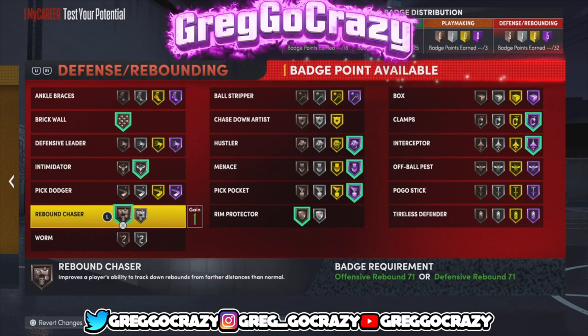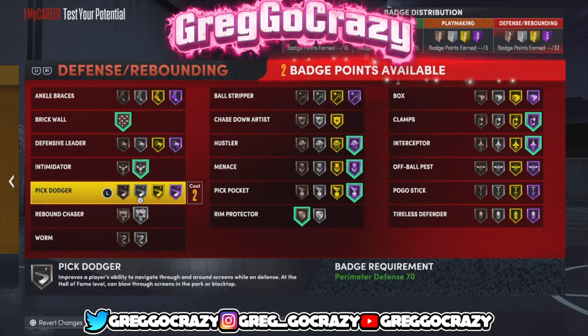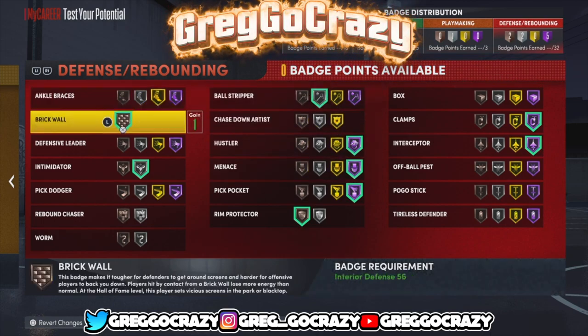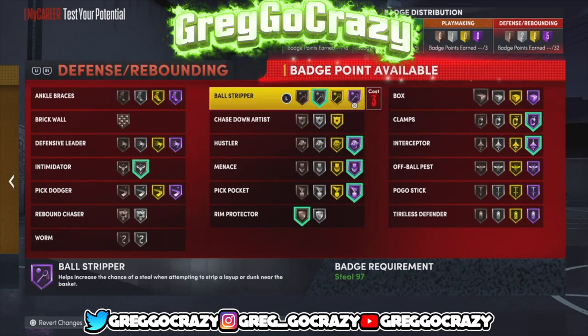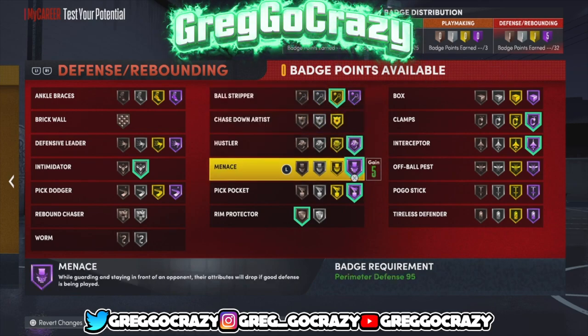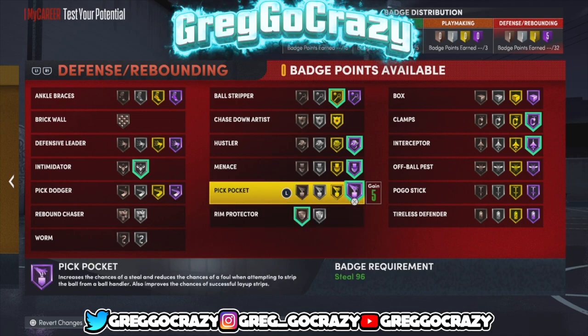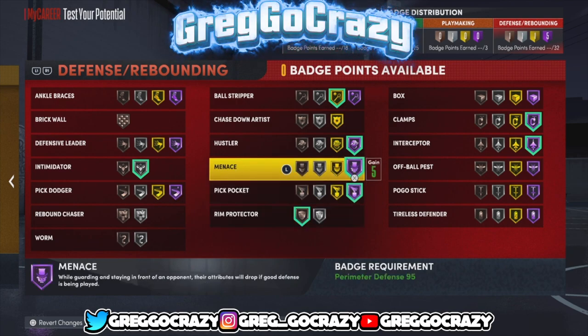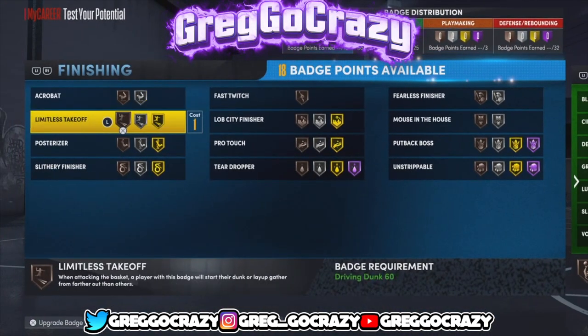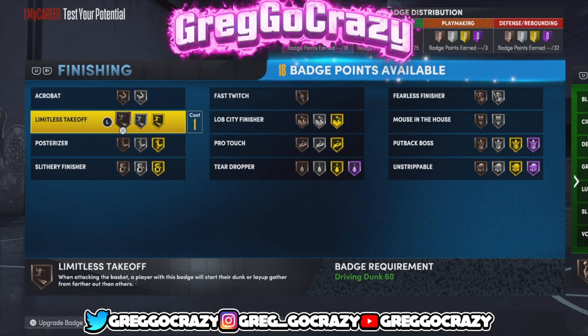I gave myself bronze protect the paint — that's all I could get. I also gave myself bronze rebound chaser because in the park I want to help the center on the boards a little. I gave myself gold ball stripper so whenever the opposing center runs into the paint I have a higher chance of stealing the ball. That's my badge setup for this Kawhi Leonard build. Don't forget to like, comment, subscribe, and share the video — peace.